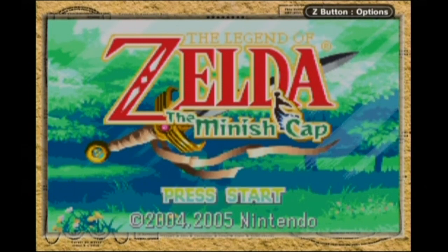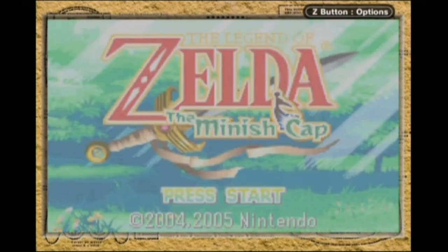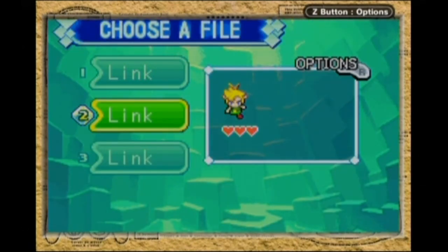I figured I wanted to do a Zelda game. I've been in kind of a Zelda mood as of late, especially with the hype of Wind Waker HD coming out. But I didn't necessarily want to play Wind Waker HD. I have no reason to get it — I have the original, and I can play it any time I want, especially since this is a GameCube I'm playing this particular game on.